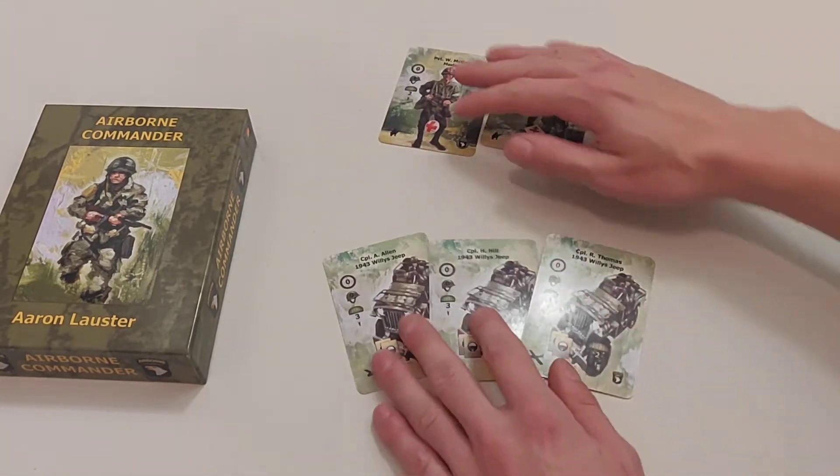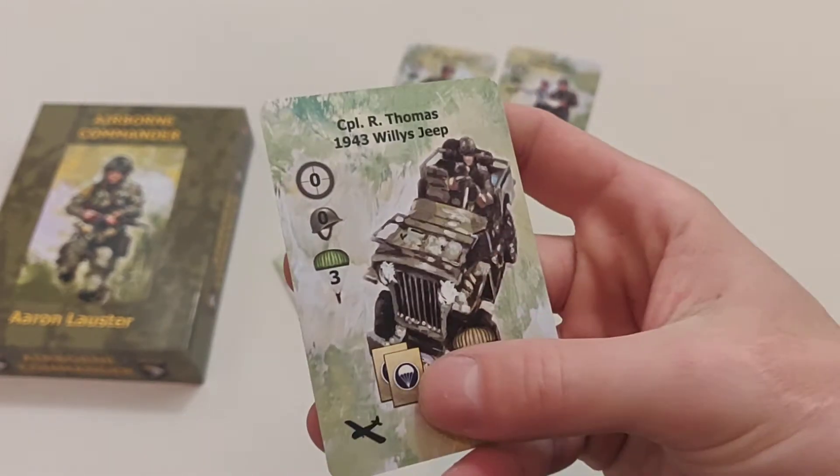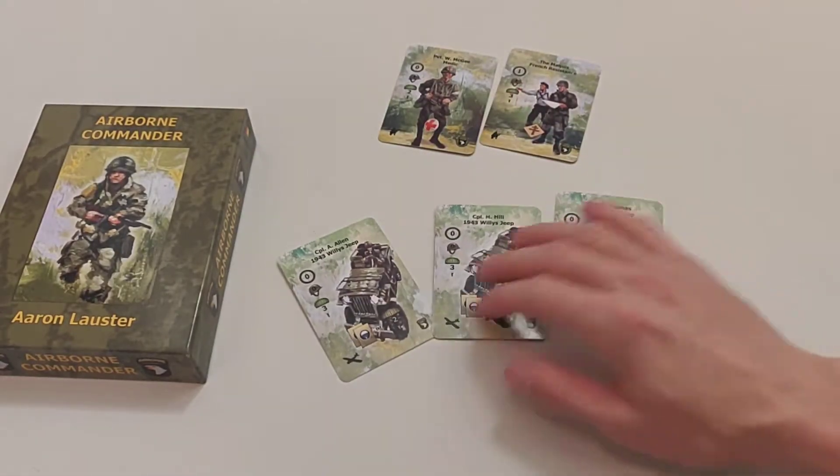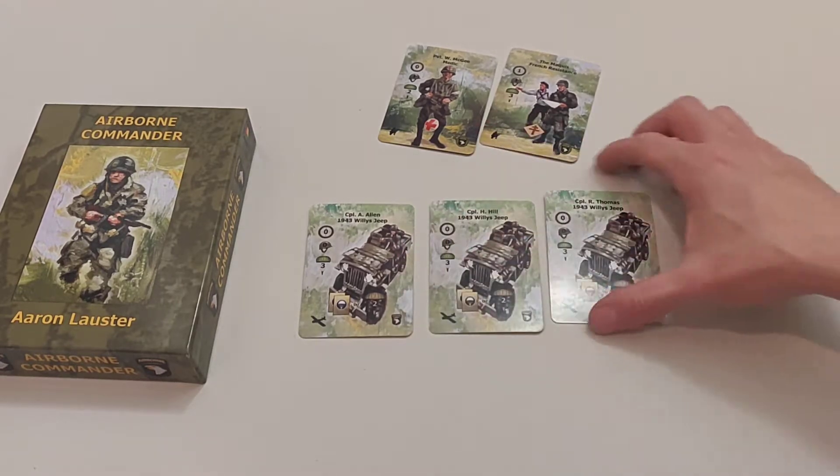And the jeeps — they're my favorites. They're quite cheap, they only cost three recruitment points, and you get to draw two cards. They're very powerful, and there are three of them in the game.